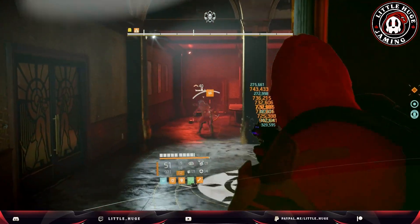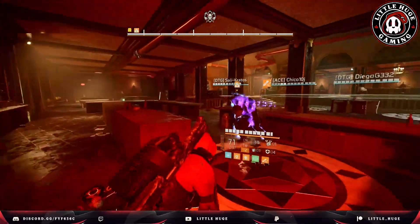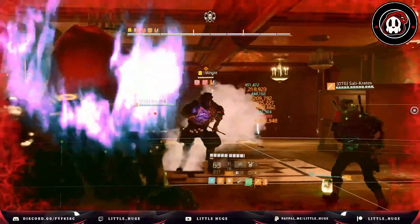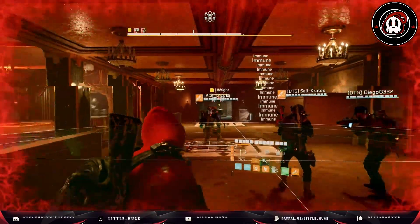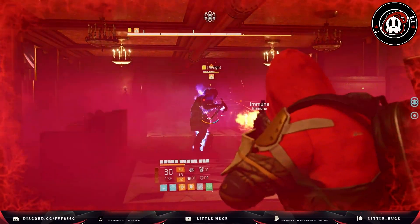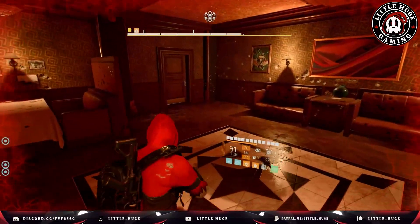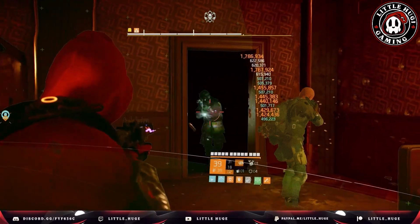I'm going to head to the bar and try to clear the adds over here. No more adds — they're down, so we're going back to where the heals are. Going to the booth. He's coming to the booth so we're going to build our stacks up. Go for it. We're a little bit close there, but we're going to do our damage now. We want to get him past that first marker on the health bar. We can keep our stacks up by just shooting still.